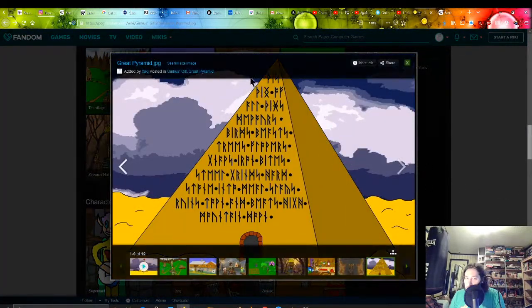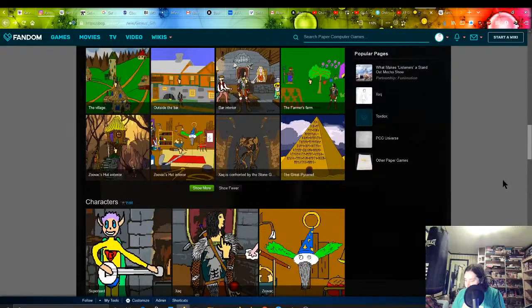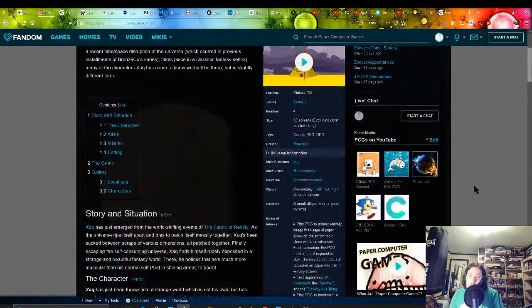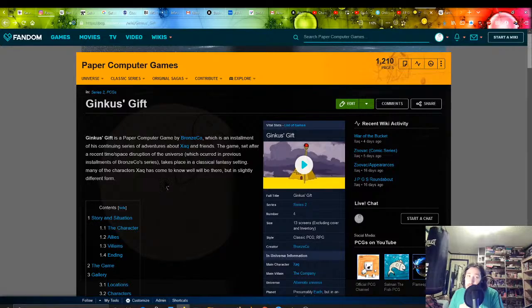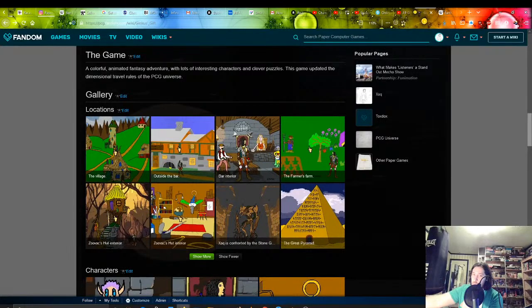The reason this is called Ginkus's Gift — Ginkus is my character, in case you guys don't know. Where Zuvac is Chris's most iconic character and TutorialBot is Kurt's most iconic character, Ginkus is probably my most iconic character — except for maybe Balzac Globitron, but that's another story for another day.